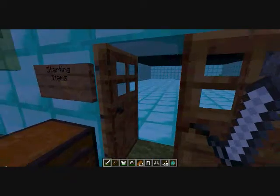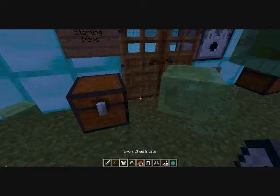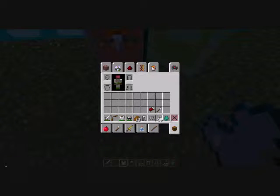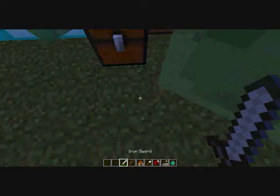I'll basically just explain how all this works. Here we have collected all of our starting items, which include iron armor, an iron sword, an iron shovel, a bow, and arrows. The bow came with 35 arrows, with apparently 13 red now because I ate in bed.